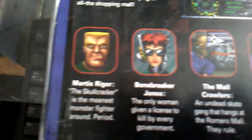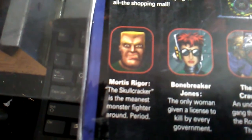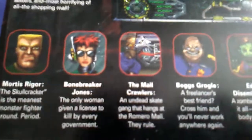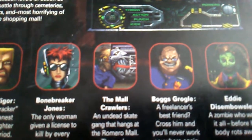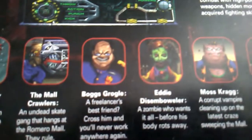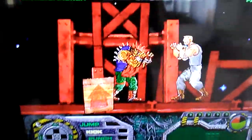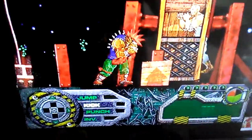Here are the characters. You are Mortis Rigor. And then there is Bonebreaker Jones — for a female. Bonebreaker. There are the mall crawlers, Bugs, Grogle, Eddie. You do carry weapons too, if you've progressed in the level. But the graphics were so false advertising. It looks like it's a full-screen beat-em-up when you only get a quarter of the screen — that much of the screen is already cut off. And your health meter is just a big mess.